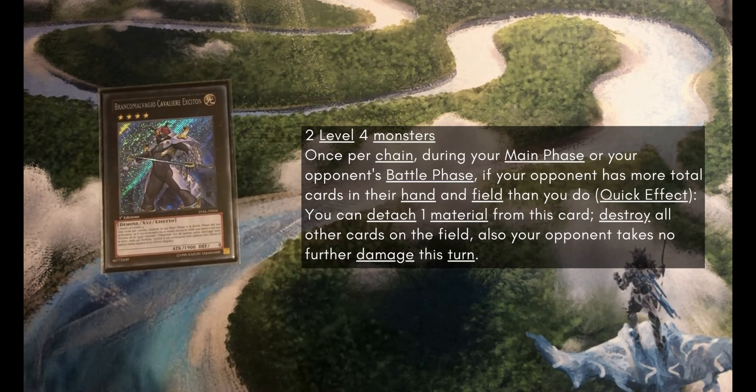For our final extra deck monster we've got the trusty Evilswarm Exciton Knight. Being able to blow up the board is pretty sweet. Also unlike Zeus, Exciton Knight destroys everything — meaning your F-Zero would be protected, and you could use Hare on any of your Bujin monsters that are also on the board. So it can be really nice in preserving a little bit of your board while still blowing up a big board your opponent has.